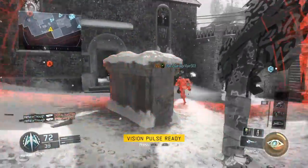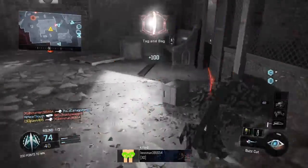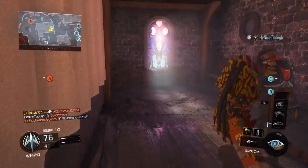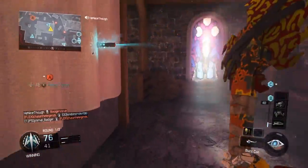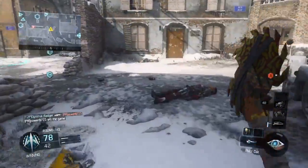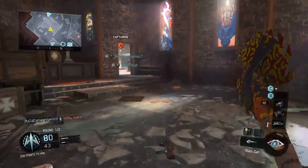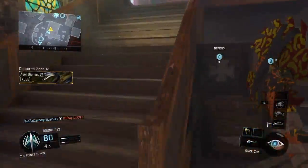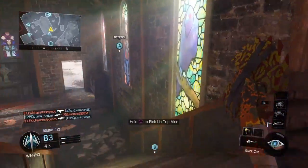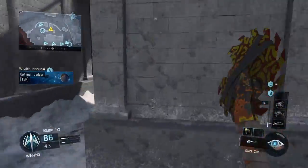Now I want to get into what I would normally run for this class setup. As you can see, he uses the specialist ability Vision Pulse. I like that — for specialist abilities I would either use Vision Pulse, Psychosis, Active Camo, or Heat Wave, just so that you can be stealthy, know where your enemy is, or if you're in a tight jam you can stun them with Heat Wave and get a kill.